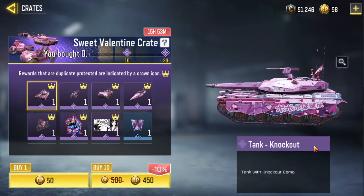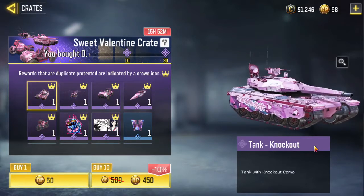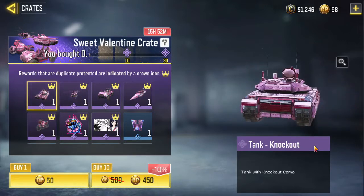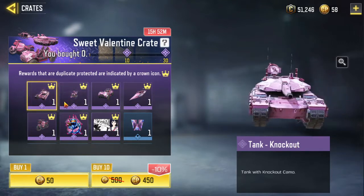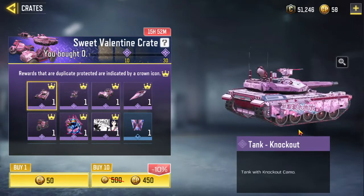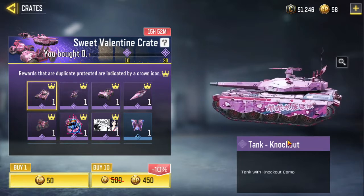Today we will see what is inside the crate of Sweet Valentine Crates of Call of Duty Mobile. Let's start with the Tank Knockout with Knockout ammo.